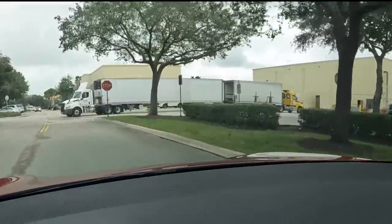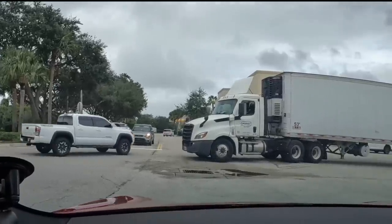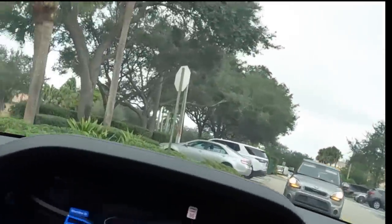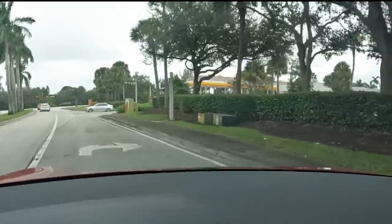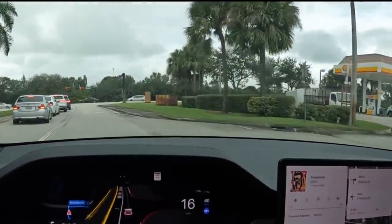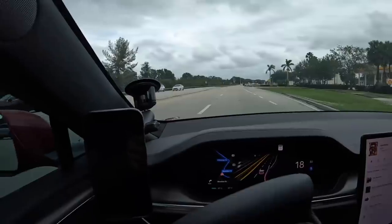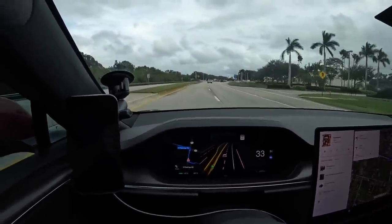Now we've got a big truck up front and a stop sign. I don't know if it knows whose turn it is to go — it doesn't. I'm giving it throttle right now to make it go because it was just stopping there. Got another car coming up. We're in the right-hand turn lane. Now we've got a traffic light coming up. Right on green — here we go. We made it onto the street.